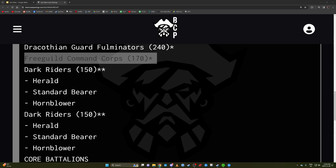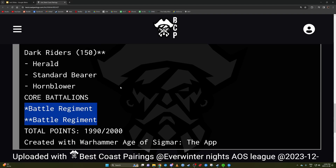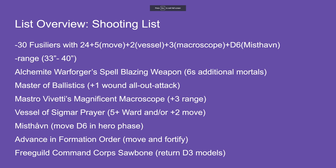I need to zone those guys out. He's a two-drop so I'm going to get to go first. So that's the list. Essentially it's a shooting list — 30 Fusiliers with 24-inch range plus movement bonuses. Pontifex Zenestra's prayer can give them plus two move, the Macroscope gives plus three range, and the Misthaven sub-faction lets them move D6 in the hero phase.